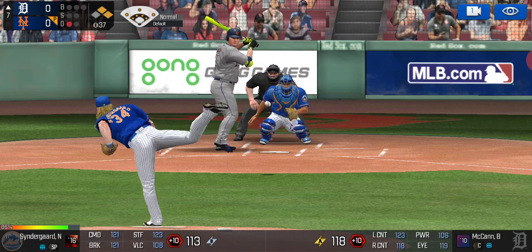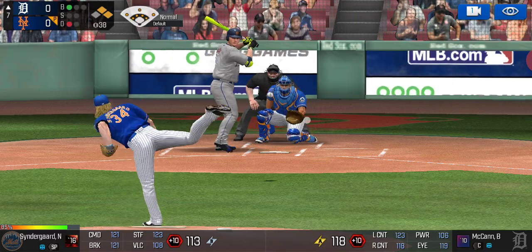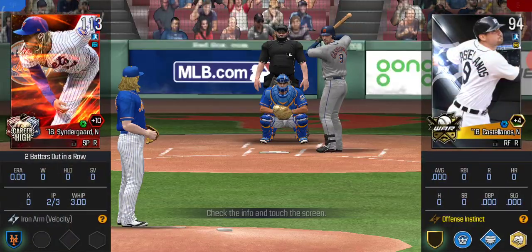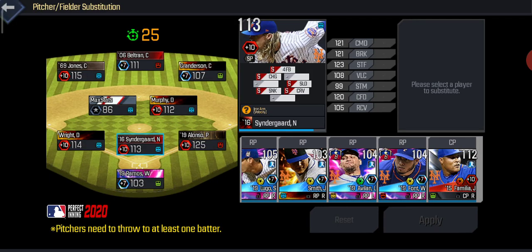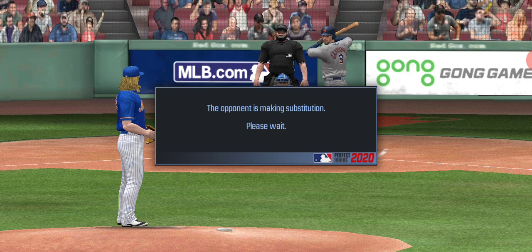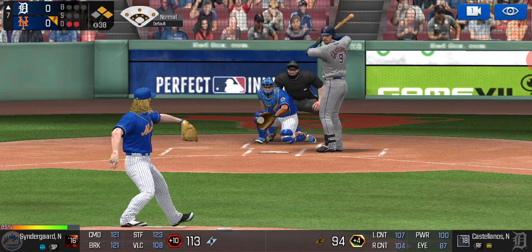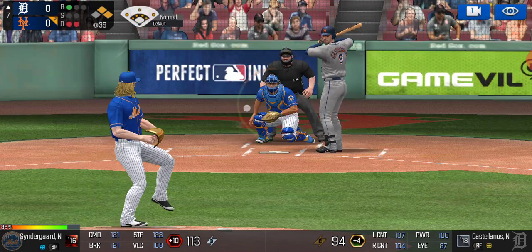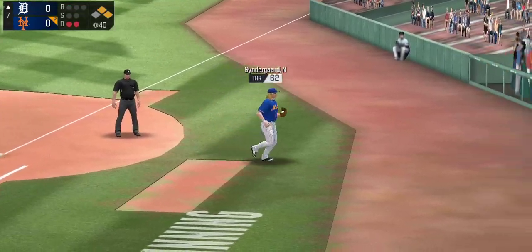Sinker low and outside — takes the pitch for a ball. Slider now, low and outside — popped up in shallow right field for a fly out. Two outs, runners on first and second base. We'll call on Familia in the next inning, but currently we're going to keep Syndergaard. Starting him off with a slider outside — now a sinker starting outside and hopefully diving in for a strike. Grounded to first, he makes the easy play. We get out of the first and second jam!